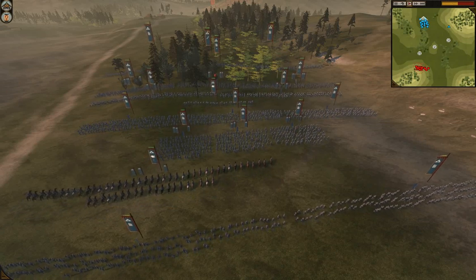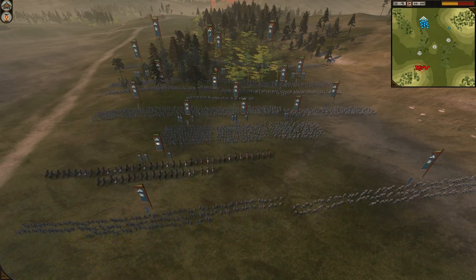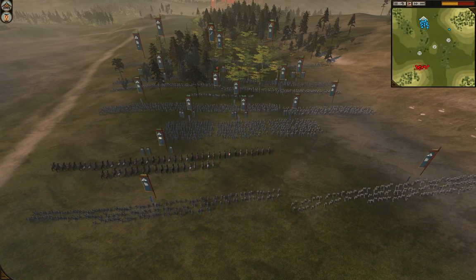Hello everyone and welcome back. This is game number two of the series between King's Indian and Sherman Tanks. This time King's Indian chose the map and it is Chubu Pass. Very interesting choice.